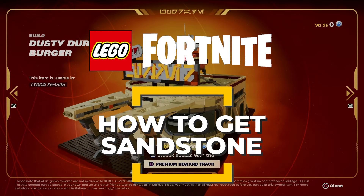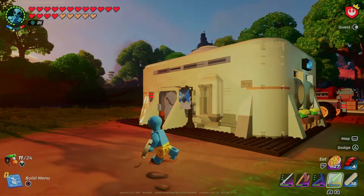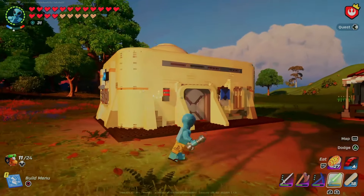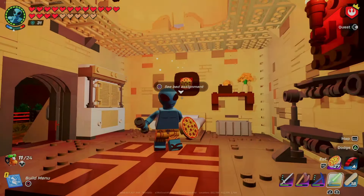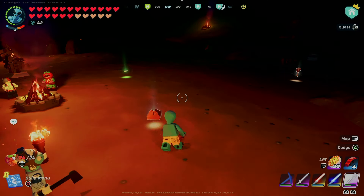Sandstone is a new material in LEGO Fortnite with the big Star Wars update, and it's used for some of the most awesome buildings we've seen in this game. The Mos Eisley set of buildings require enough sandstone to build that you're going to want to quit survival mode and just play in sandbox all day. But don't, because they just made it easier to make sandstone.